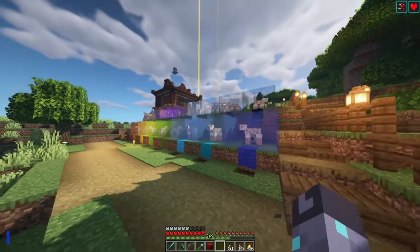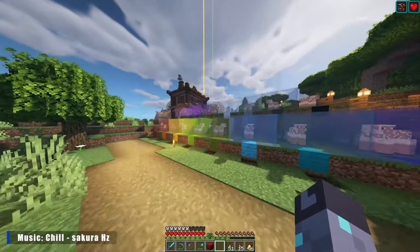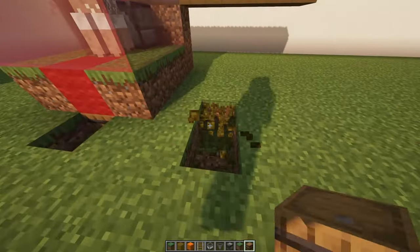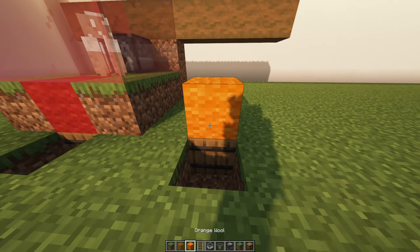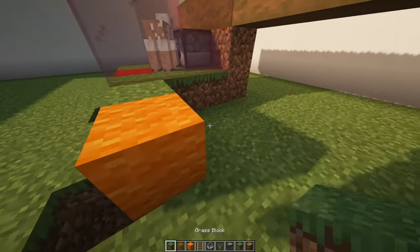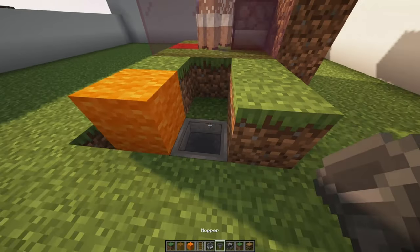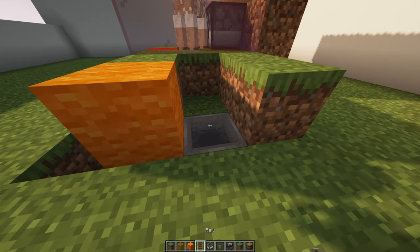Number one: Rainbow Sheep Farm. I actually showed this build in the last episode but some of you got mad in the comments that I didn't show you how to build it, so here we go. You're gonna need a few materials. First, get a barrel placed down with the color of wool right above it, then a hopper facing into that barrel, and then place a hopper minecart on top of that.